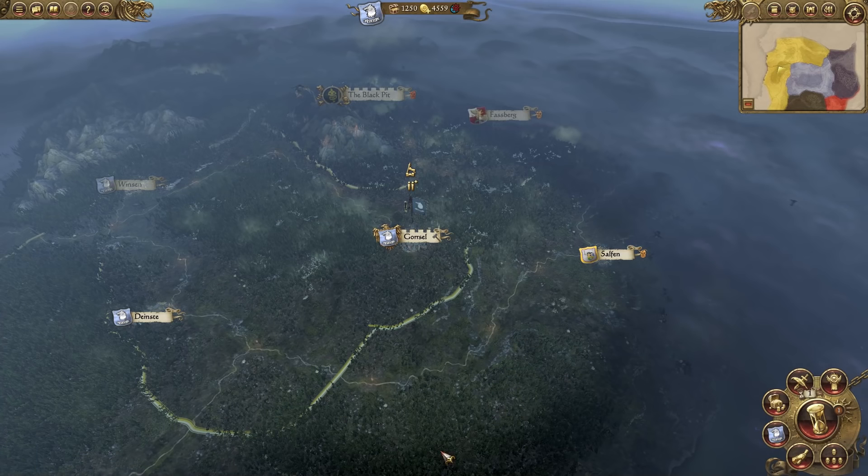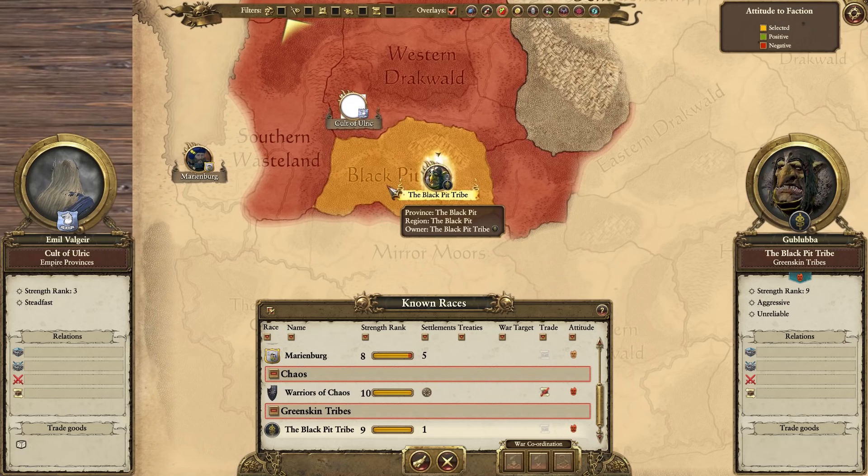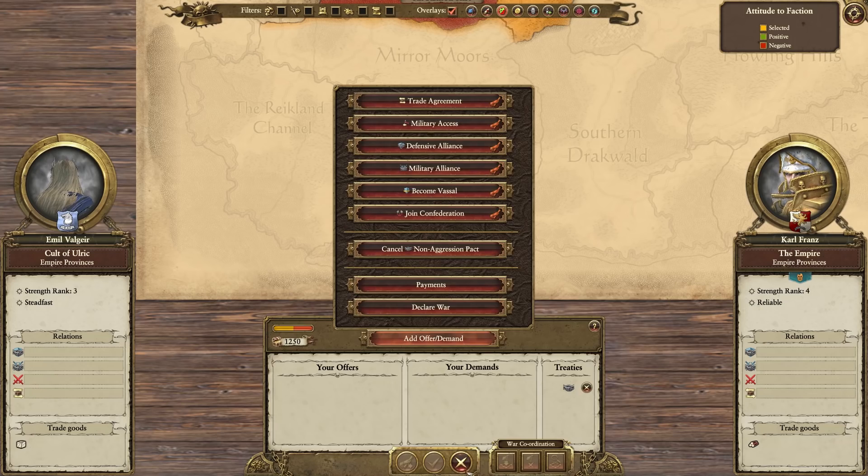Let's look at diplomacy and see if we're doing anything crazy. So we don't start off at war with anyone. However, we do have Orcs down to the south - the Black Pit tribe. Obviously Chaos is coming, so we do want to become friends. I know that there are a ton of new events in this mod which come up and kind of lead the story, which is great.